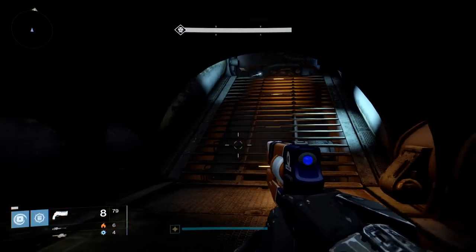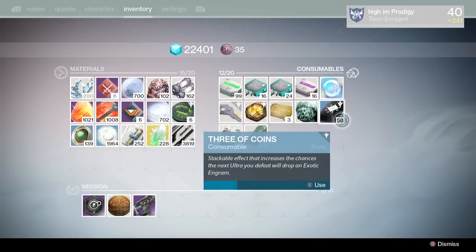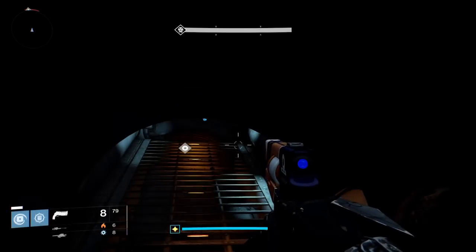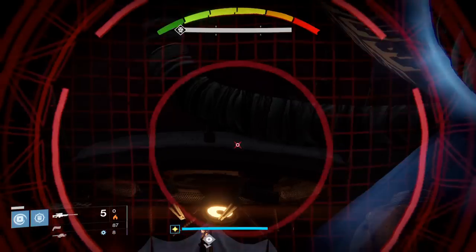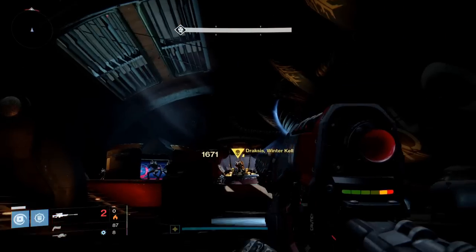Once you're at the boss area, pop open your inventory and go ahead and use one of these — or two or three, whatever you want, they stack up — but I use one at a time. Make sure you pop over some heavy ammo as well, and then come over here. This is how I do it: one, two, three, four.